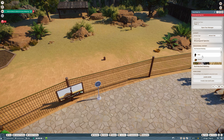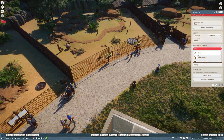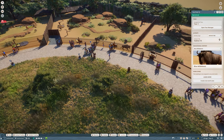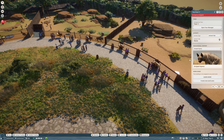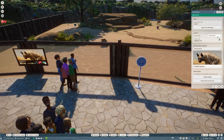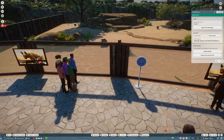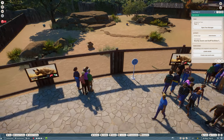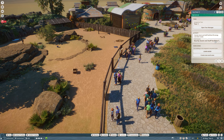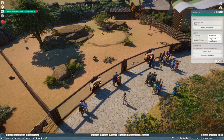We'll assign the emu, the wallaby, the blue wildebeest, and the striped hyena. You can also choose whether the activity at each point will be an animal talk or just an intermission. The intermission means it's basically a break in your tour — you can position it next to nearby guest facilities to let guests fill their energy and other needs. So I'll add an intermission point near the facilities here.